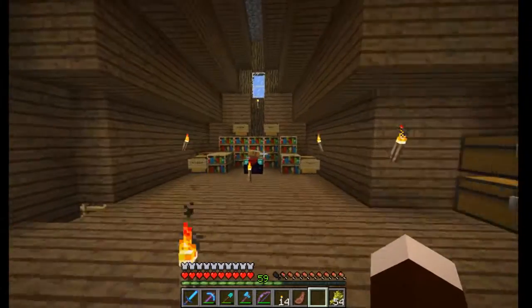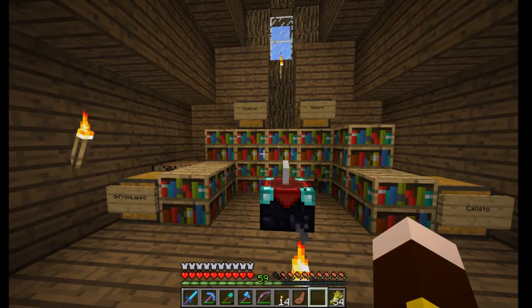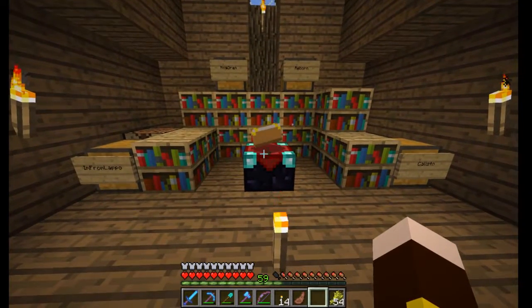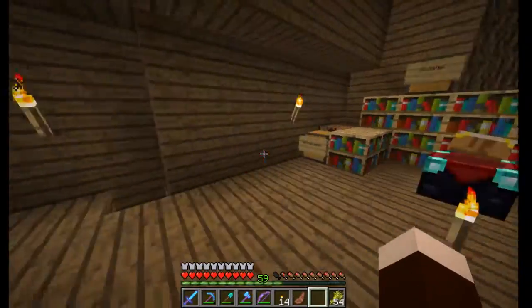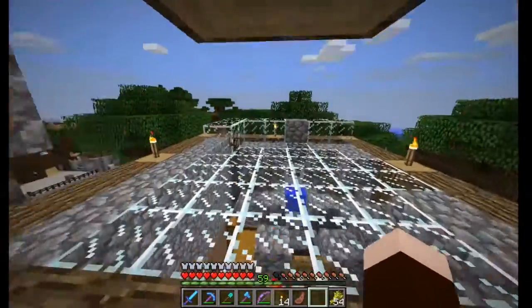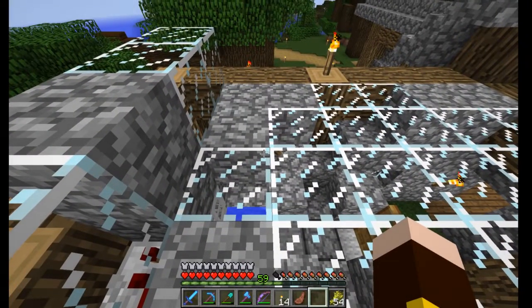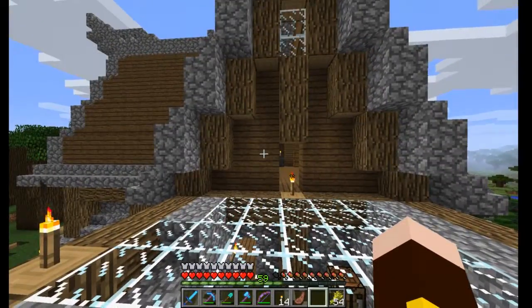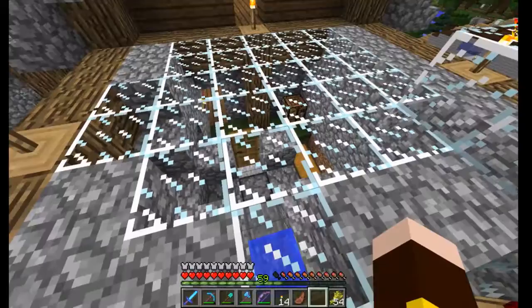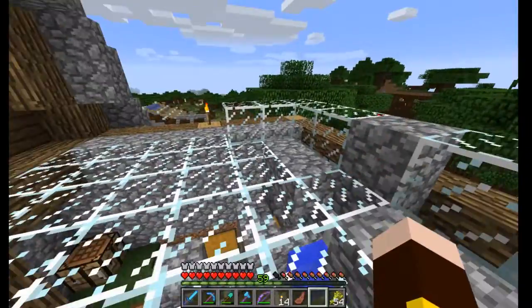And up here is the community enchantment table, which is why I think none of us have bothered making our own enchantment rooms. It's a high-level community enchantment room. As explained in the tutorial we all followed for the fishing machine, it has to have only transparent blocks above for the fishing to be as effective as possible — so we made a glass roof.